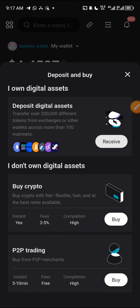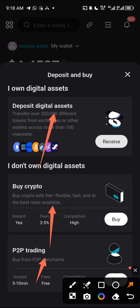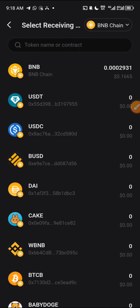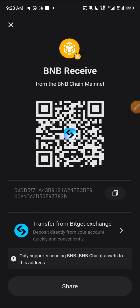Click on 'Deposit.' We have three options: deposit digital asset, buy crypto, and P2P trading. Deposit is for transferring crypto from a different exchange or wallet. Buy is to purchase directly, and P2P means buying from a seller. If you have BNB on Binance, Trust Wallet, or any exchange, click on 'Receive,' select BNB chain, copy the address, and send your BNB from the other exchange to this wallet.